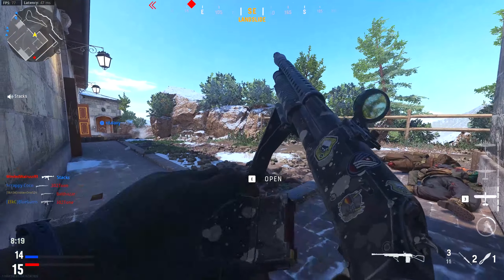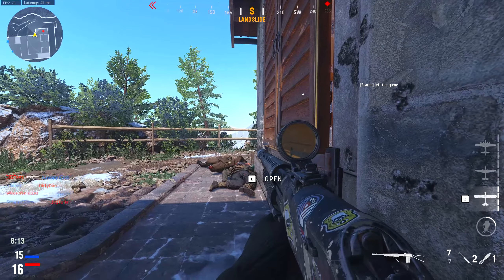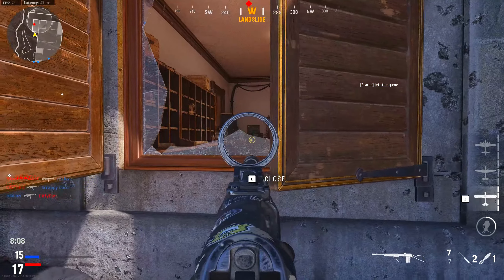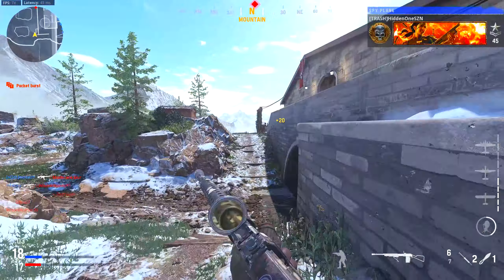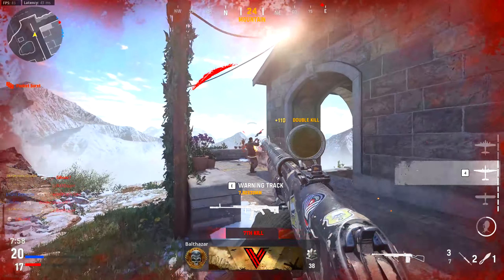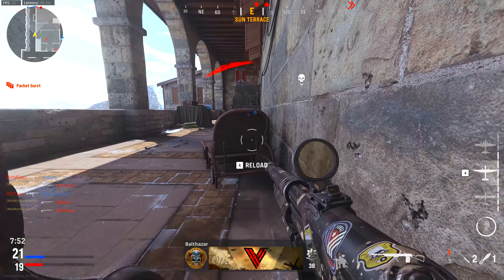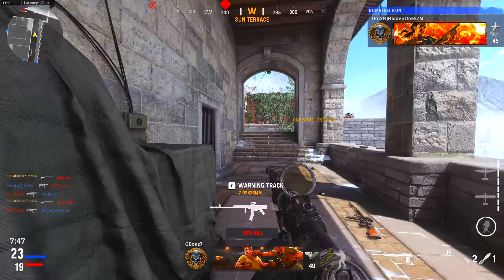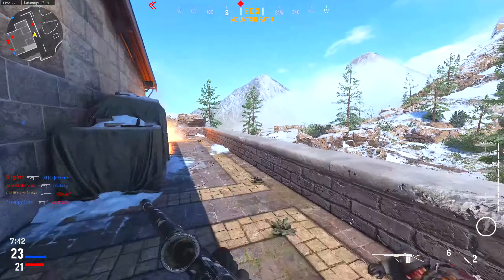On the bigger maps, the spawns aren't too much of a bad deal, but on the small maps, you will literally get killed by somebody, spawn in behind them, and then be able to just kill them. That's happened to me so many times. But honestly, I filtered the combat pacing and made it so I'm only in at most 10v10 lobbies because I switched the combat pacing to Tactical. And that basically makes it smaller player count lobbies, which is fine by me.